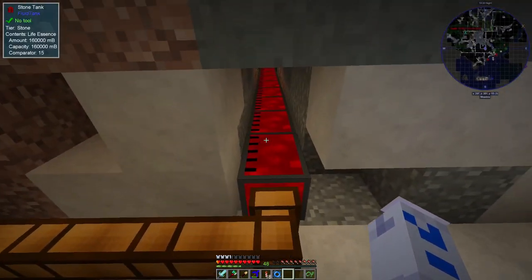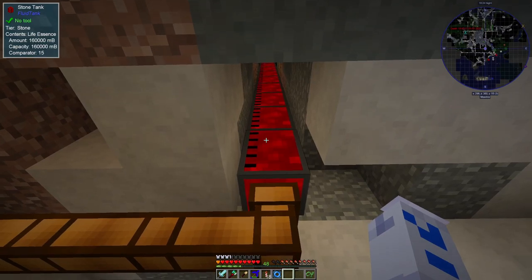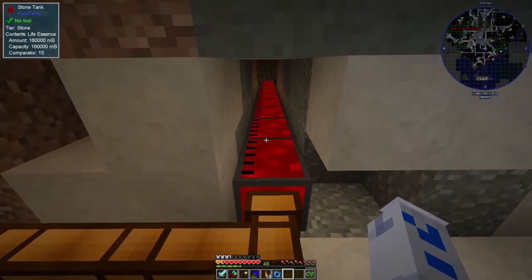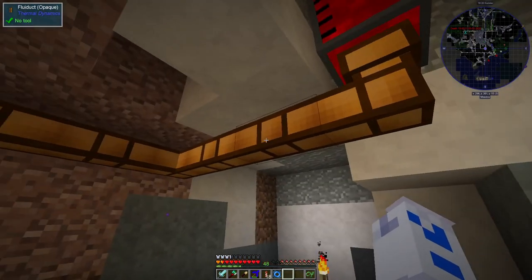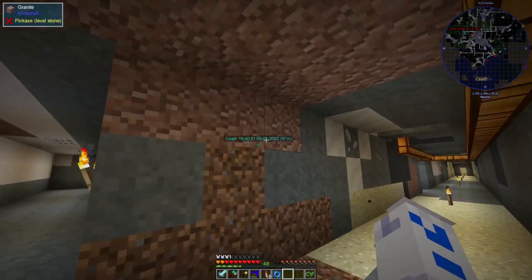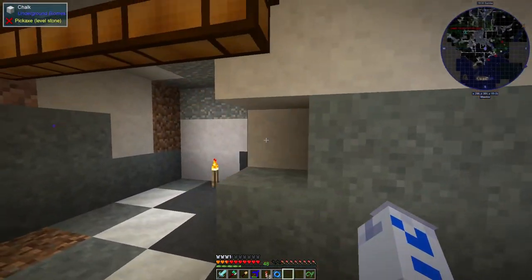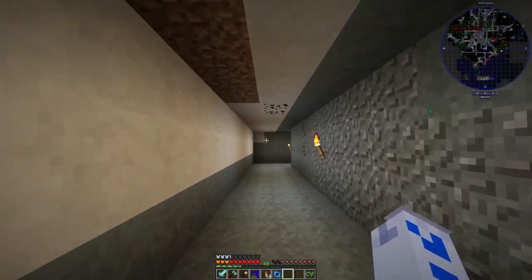And then along here we've got the life essence — 160 buckets of life essence. The life essence is harder to get hold of and you don't use it up in quite the same sort of quantities, so this is an absolutely enormous amount. There's also some in these pipes, and a tiny bit in the tank at the other end. So yes, we've got a lot of life essence available here, plus the service tunnels around here take you to all the different places where things are being used.